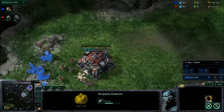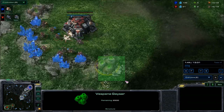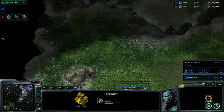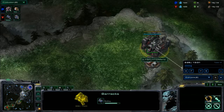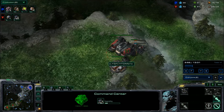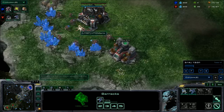We're going to speed a little bit past the opener. So you see Supply Depot, Barracks, Refinery. Normally you want to put the Refinery in a position where the Overlord has a harder time getting to it. And then comes the Reaper, the Supply Depot, the Orbital Command. The Reaper always comes after the Supply Depot — that's my preference, but you can change it if you really want to.